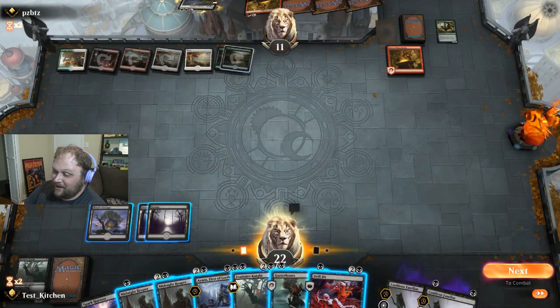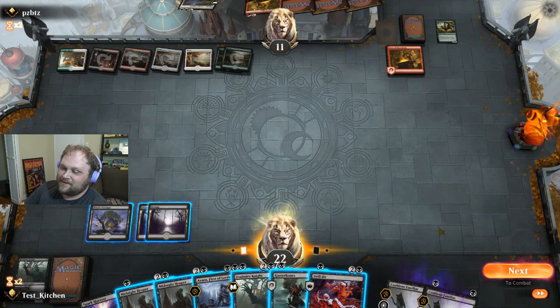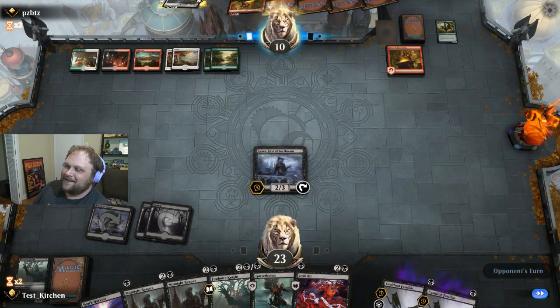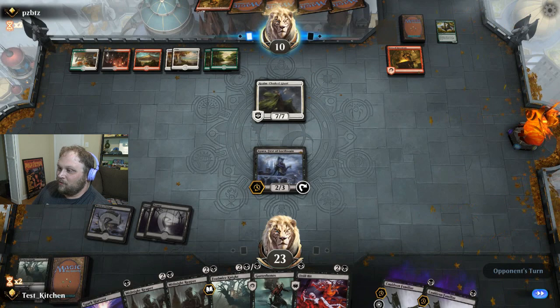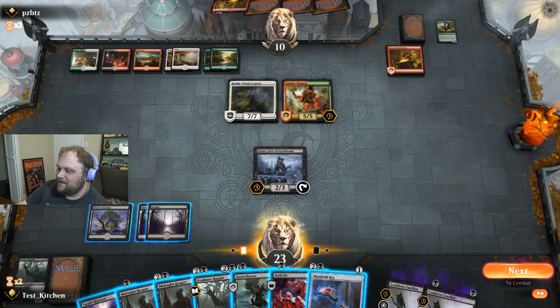The good news is now we can do whatever we want. Sundial Shaman - isn't that interesting? I've seen a lot of different picks in this deck, but that's new. Let's Gutterbones, Foulmire Knight - they'll love that. Drillbit. Hilarious. Our life is over. No attacks into that pile of ridiculous creatures. Double Goalus and our own Realm Cloak Giant - Fires is just the craziest deck, it really is.